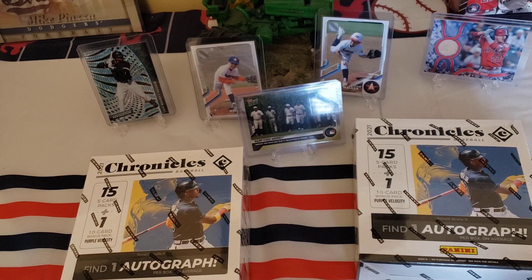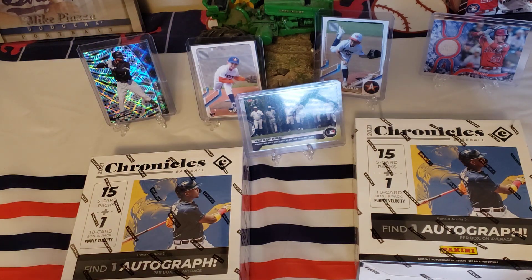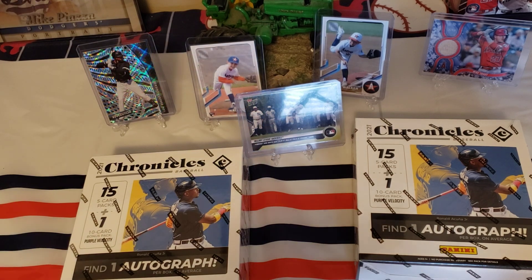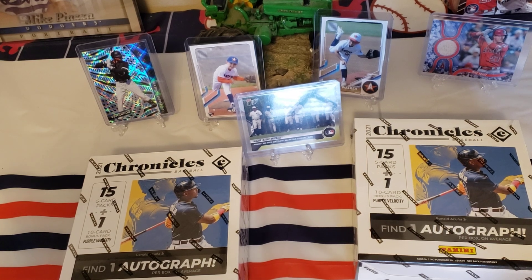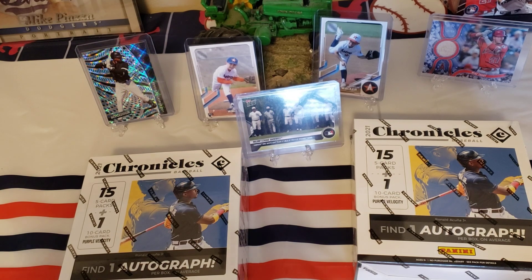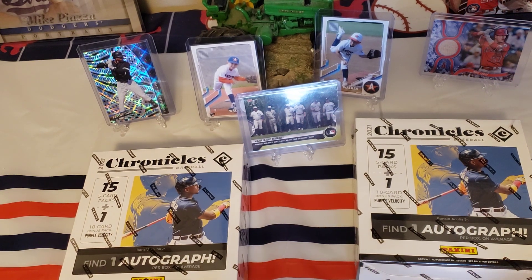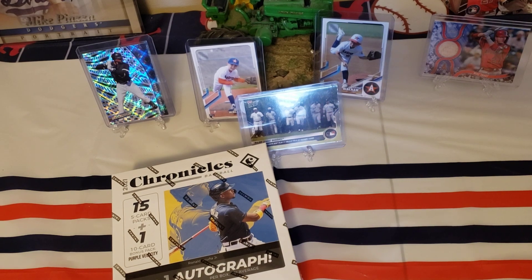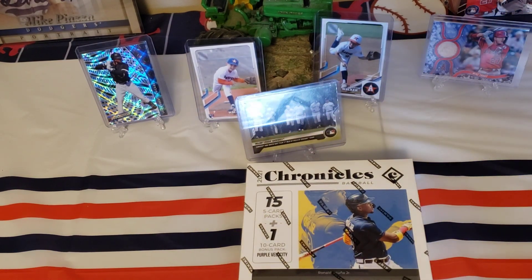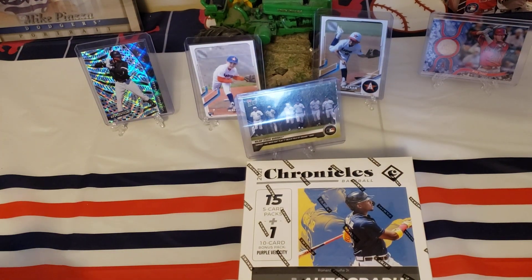Chronicles has lots of parallels, lots of inserts — a lot to go over. If you want to check those out, go to Cardboard Connections. They've got a laundry list of different autos, memorabilia cards, parallels — Obsidian and more. It's a pretty good product. Chase went ahead and picked the left box, so we're going to see who has the better box — little C-Dubs or big C-Dubs.